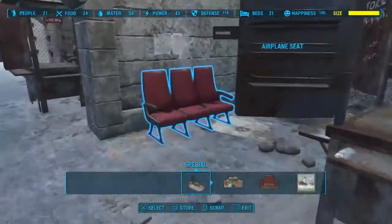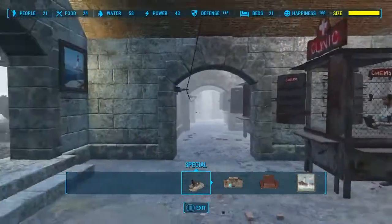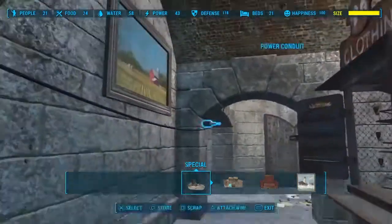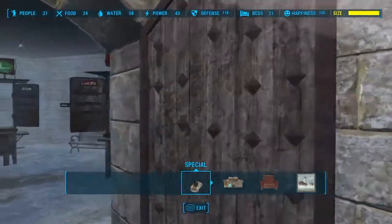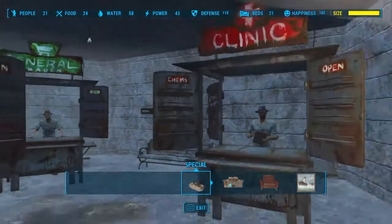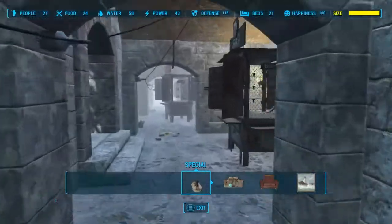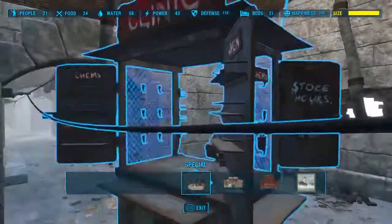Now I have 4 bars, a clothing store, a trader, and 11 clinics as my shops. You need more clinics than anything else — you only need 1 trader and 1 clothing store. Try to have an equal amount of clinics and bars. I ended up with more clinics than bars because I just built all clinics, but then found out that didn't work, so I started changing them over to bars. If you have about half clinics, half bars, 1 trader, and 1 clothing store, that should get you there.